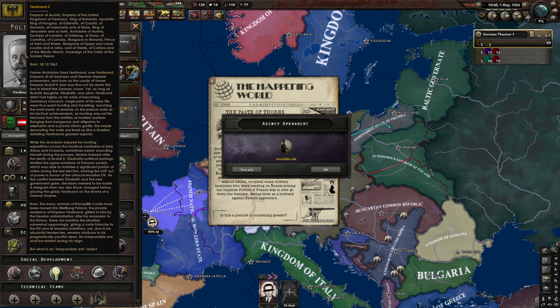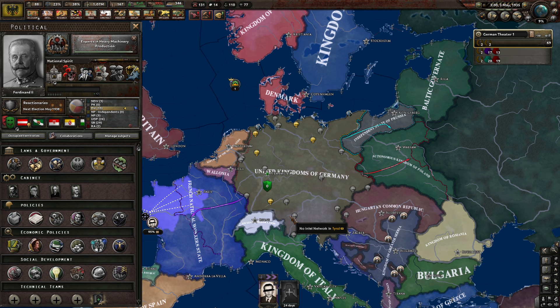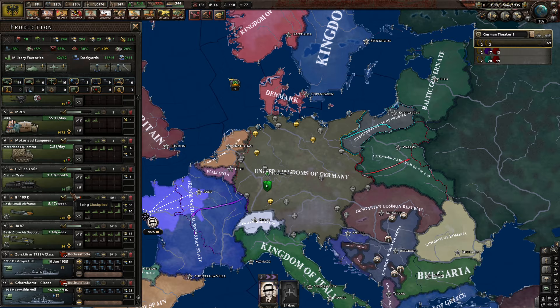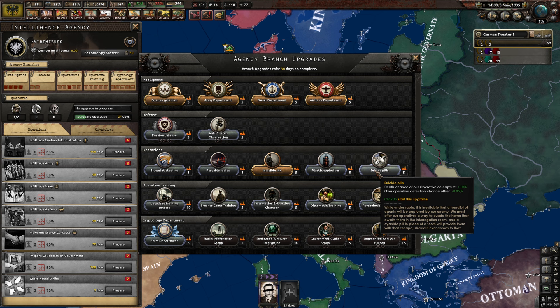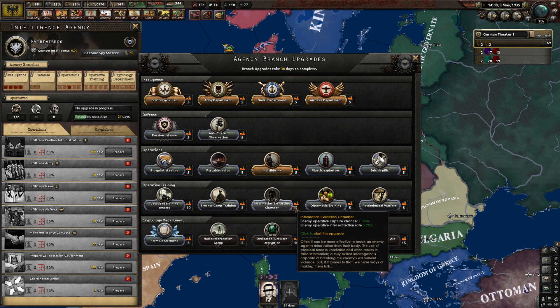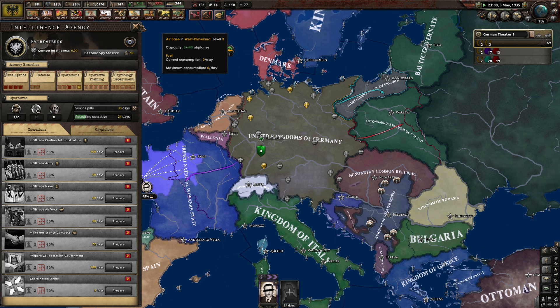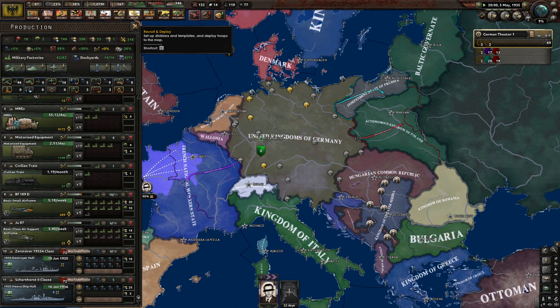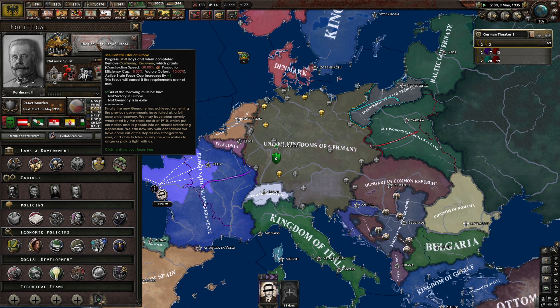Now the many animals have been moved into Weilberg Palace, the private residency of Emperor Ferdinand, gifted to him by the Hessian administration after his ascension to the throne. There he monitored the situation somewhat approvingly, giving carte blanche to the DV and its imperial ambitions. Yet due to his absolutist tendencies, he remains stubborn in his pragmatically pacifist views. No irresponsible war shall be started during his reign. We're not going to go on any offensive war — maybe that's talking about content further down the line. We're getting another operative slot — fantastic. Targeted sabotage efficiency and propaganda mission effects — not necessary.